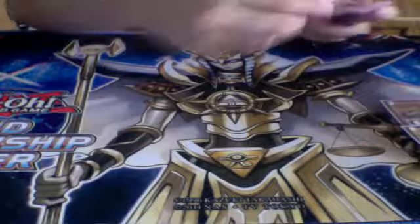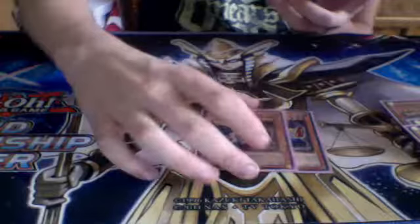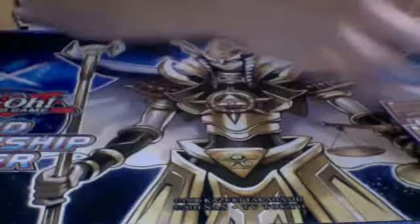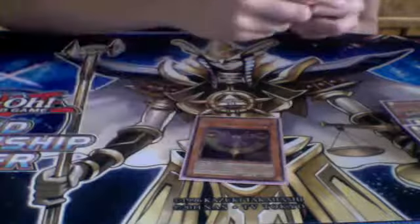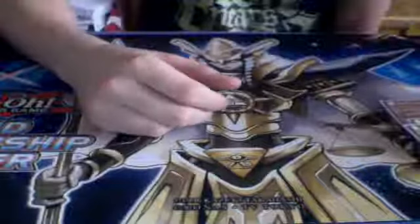3 Tourguide from the Underworld, 1 Sangan — helps add consistency in combos. 3 Lyla, 2 Ryko — 5 Lightsworns. 2 Card Trooper; helps the mill and crashes with Thunder King. 1 Gorz — was good tech all weekend because it saved me versus Dino Rabbit a lot. 3 Vylon Prism. You need to run 3 because it's important. 1 Battle Fader and 1 Swift Scarecrow. That's 32 monsters.